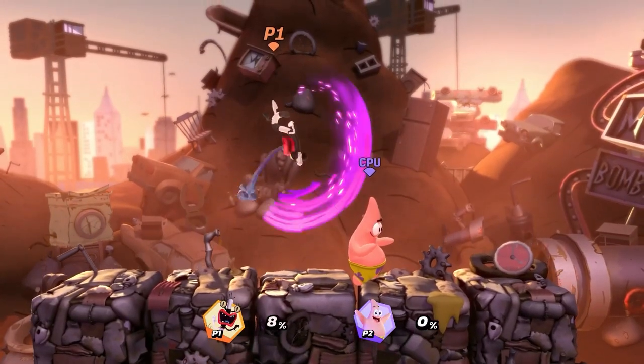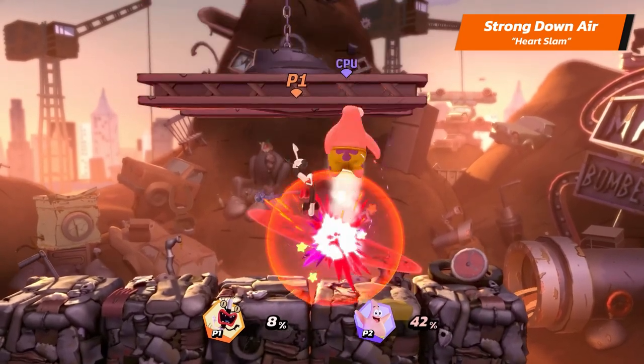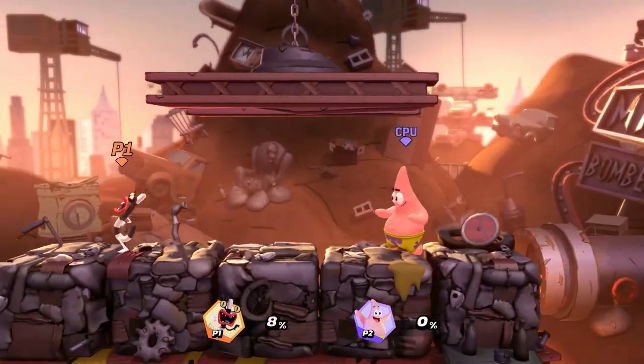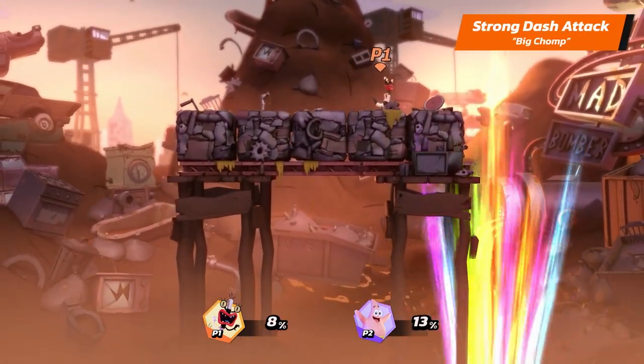And her strong down air is Heart Slam. Oblina's strong dash is Big Chomp.